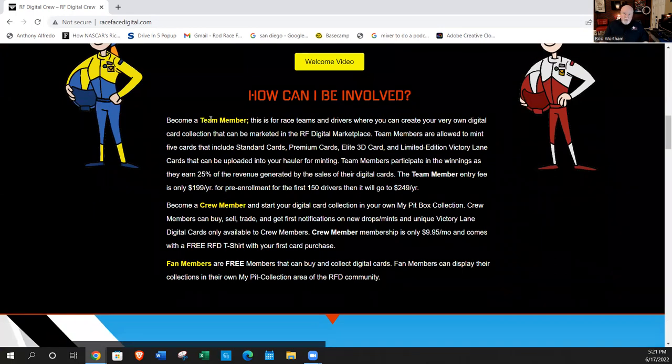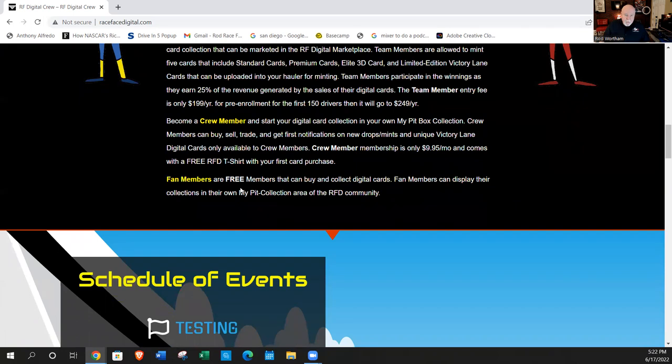Everyone is going to enroll as team members. We are not bringing in crew members right now — a crew member is basically a VIP fan who wants more than just buying and collecting cards. They want to buy victory lane cards, throwback limited edition cards, and have first rights on all the drops. A drop is when we put a card in the marketplace for sale. They get notifications if they sign up as crew members. Crew members can be your fans, closest friends, and family.